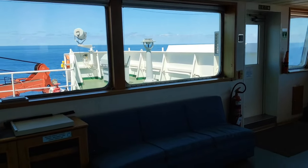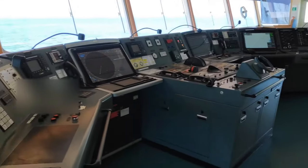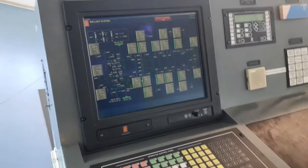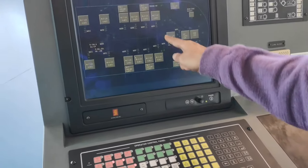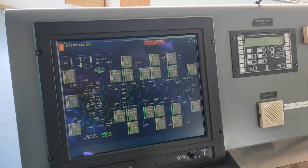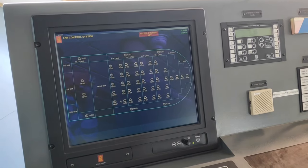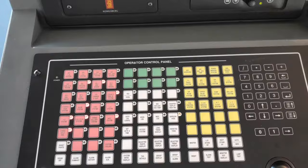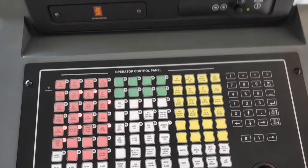Inside the bridge, so second mate, what is this? This is the remote control panel for the ballast system, main engine overview. So we have a lot of controls — for the cargo fan, everything — a lot of everything. We can remotely control. It is very convenient for the chief officer to make the ballast operation from the bridge only.